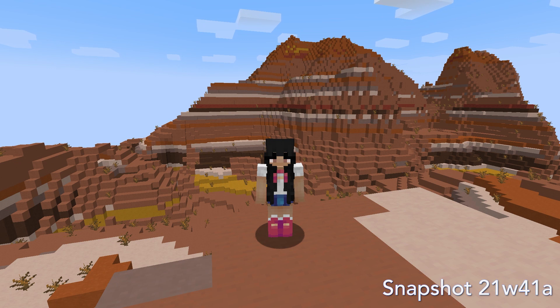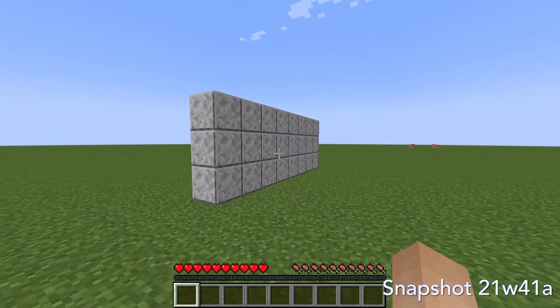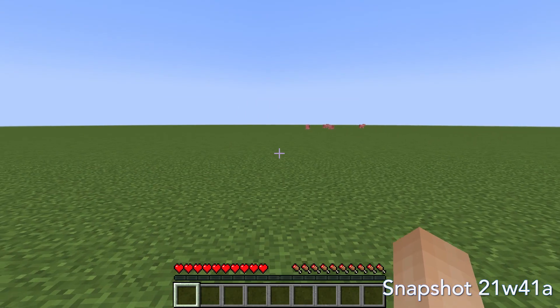This last change is quite minimal, but the angle at which sprinting against a block doesn't break your sprint has been increased a little.